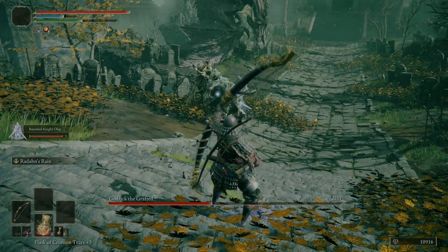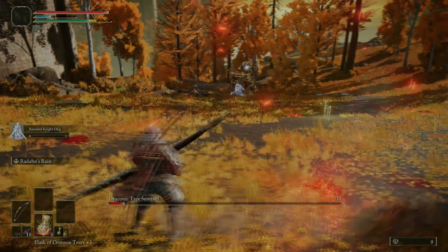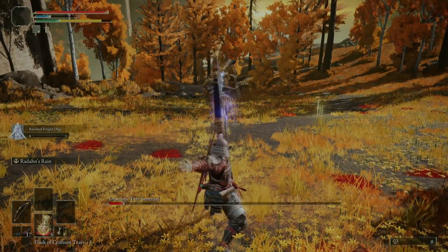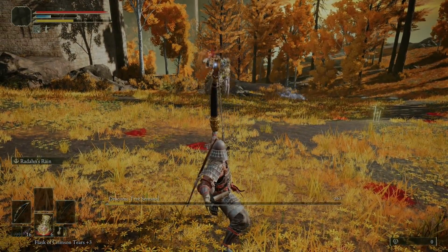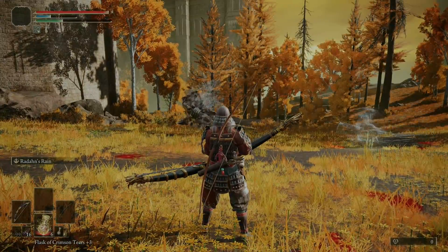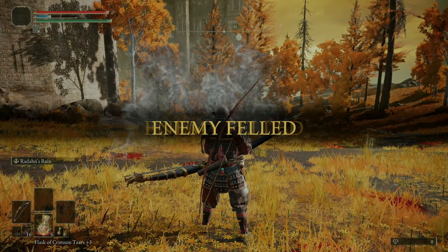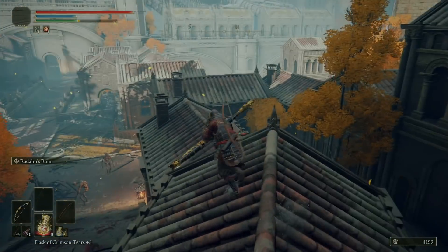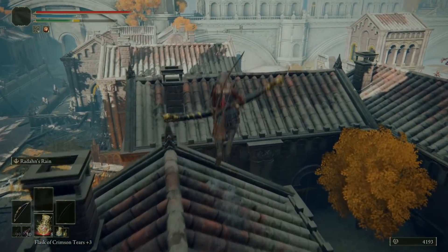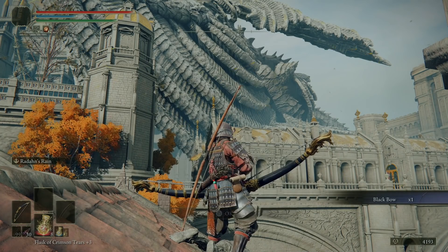With that, we'll head up to Leyndell and beat the Draconic Tree Sentinel to get into the capital. You could also progress through the underground via the Meteor Crash Site until getting to the Deep Root Depths, but you'll need to defeat a few pretty annoying bosses to do this, so pick your poison. Once in the capital, we can get the Black Bow — just jump down to the lower levels before climbing the rooftops and finding it up there.